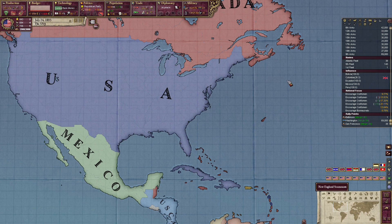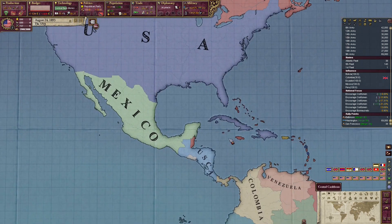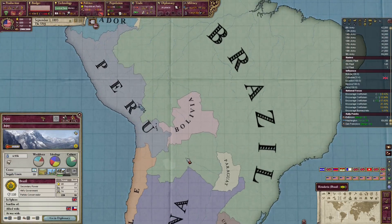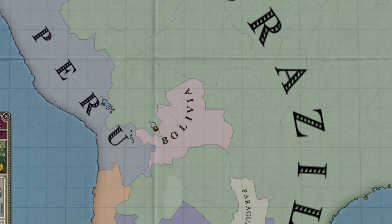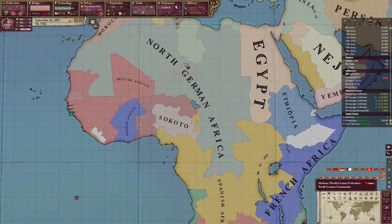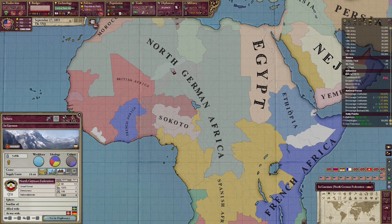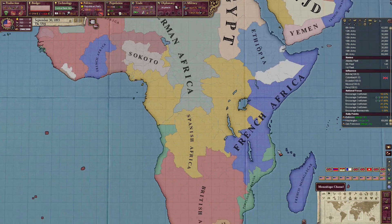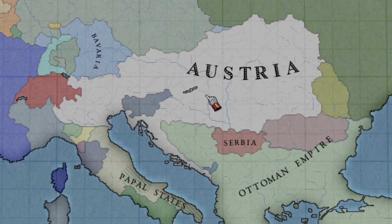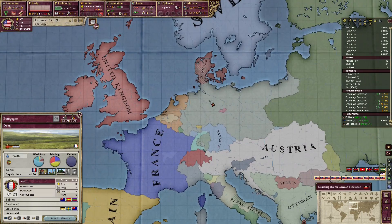Our destiny has been fulfilled. Let's have a look at the rest of the world. The USCA still exists for some reason. Brazil just took parts of Bolivia and turned them into slave states. Africa is Africa — vanilla Africa is always gonna look goofy. Italy never formed. Austria is sad, they got bonked on the head.